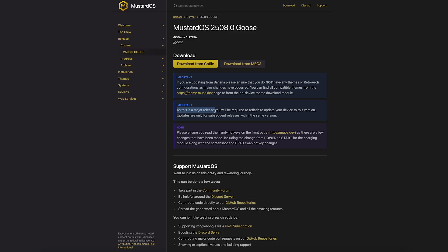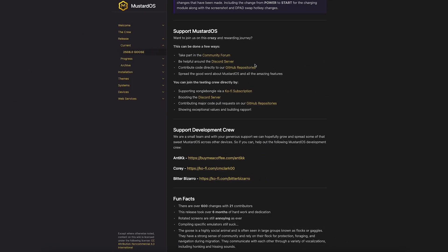This is a major release, therefore it is a complete reflash, and you will have to copy over your data anyway. If you prefer, you can use the MuOS backup and restore utilities. I prefer to just manually copy things off my SD card and then copy them back on, but it's completely user preference.